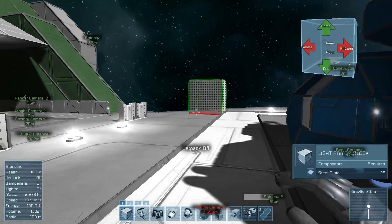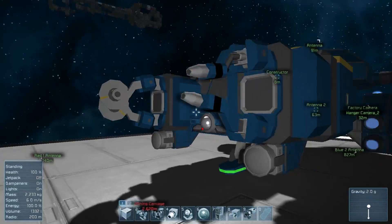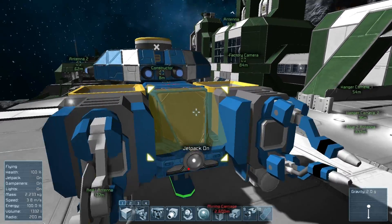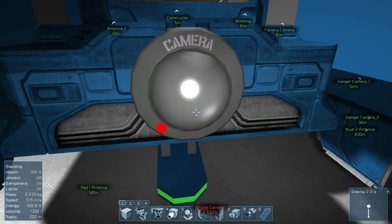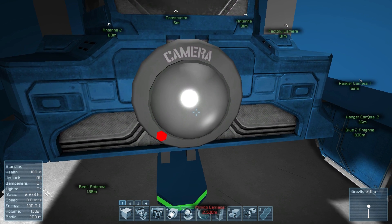Back in the main base area, they have the new ship that they added in, called the Constructor. But you'll see right here this little thing called a camera — looks pretty cool. These cameras, quick little tip: